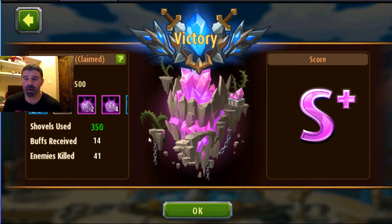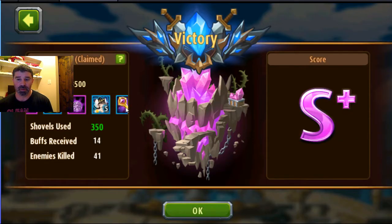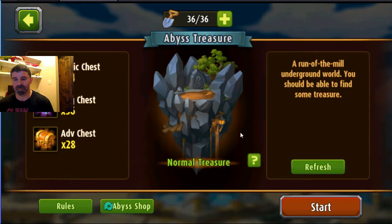Hey guys, I wanted to talk a little bit about the abyss treasure again. I just finished mine up - I got an S+ on mine. I had a phenomenal run, got a lot of good soul stones and good runes. This one had like 47 gold chests and I got all of them but maybe 9 or 10. Now it defaults back to the normal treasure mode.